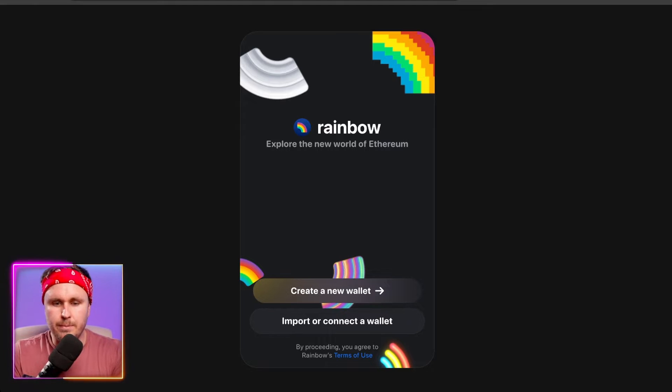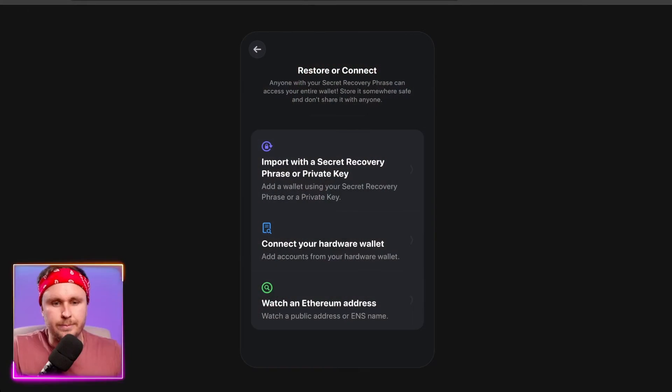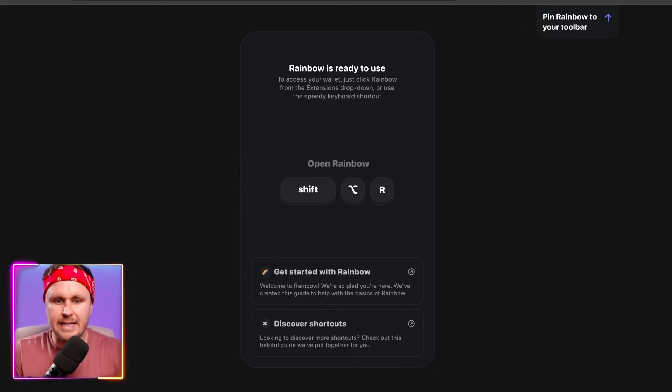What we're going to do is import or connect a wallet. The reason I'd suggest importing a wallet — if you feel comfortable and you've got a hot wallet you trade with, say MetaMask — is that this will give you additional points. If you don't want to do this, you can just set up a brand new wallet, which a lot of people will be doing to get additional points. What I've done is put in my private key on one of my burner accounts — I used the private key, not the passphrase. After punching in the password, Rainbow is ready to use, and this is the hotkey to bring up Rainbow.